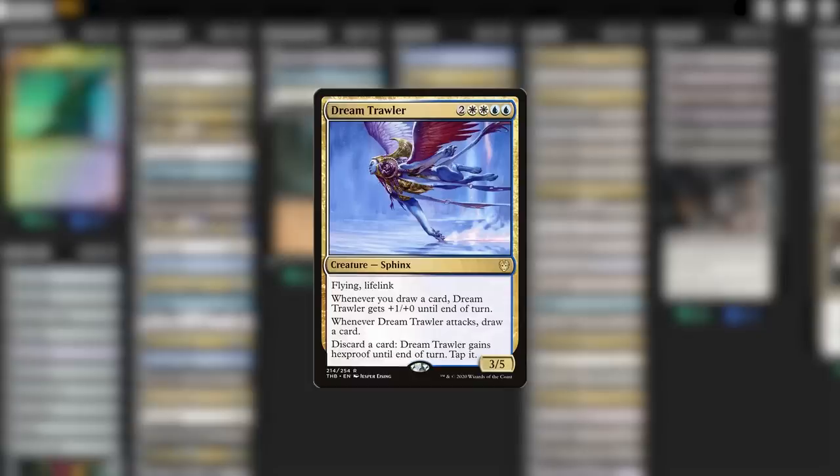And our final addition — this one surprised me, but Dream Trawler does work in this deck. It's a big beater that gets huge as we draw more cards, which our value-tastic deck does a ton of, and it's also able to protect itself. But even more than that, it's a discard outlet. We can trigger Sephiris every turn with that effect and load the graveyard with even more big baddies at the same time. This card really flew under my radar at first, but once I saw it in action for Sephiris, I was extremely impressed. Try it out — you won't be sorry.